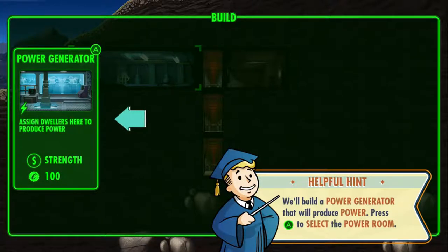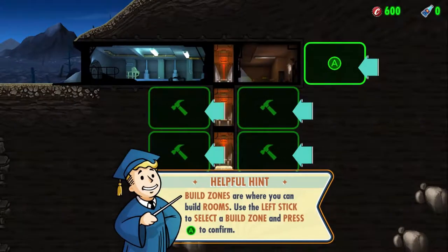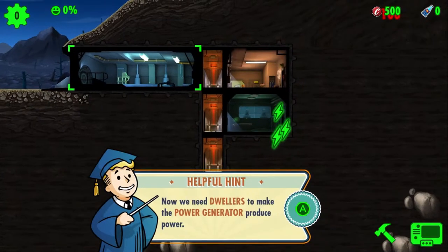Assign dwellers to produce power. The power generator builds power — okay, easy enough. I've got some strength stats here. You build in zones where you can build rooms, using the left stick to select a build zone. That did it automatically, but okay.